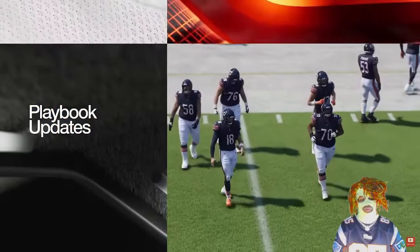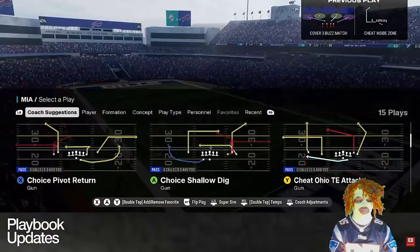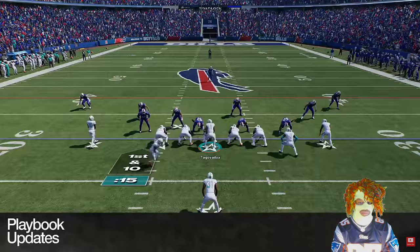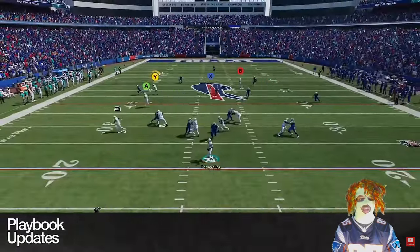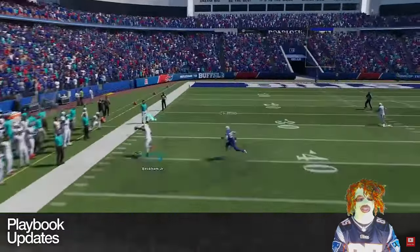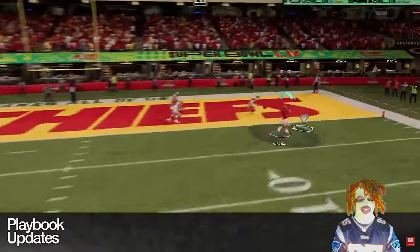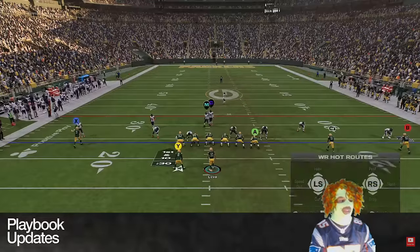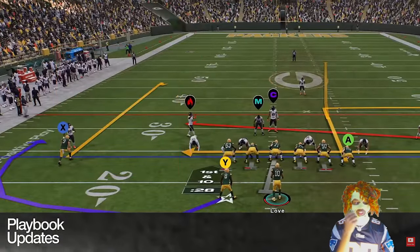For increased play calling depth, some of the most exciting new plays from the league have been added to each of the 32 teams' playbooks. Highlights from last season include Miami's chip and Kansas City's Super Bowl-winning corndog play. In addition to unique plays like these, more route concepts and custom route stems change the length of the initial route for complete hot route control.